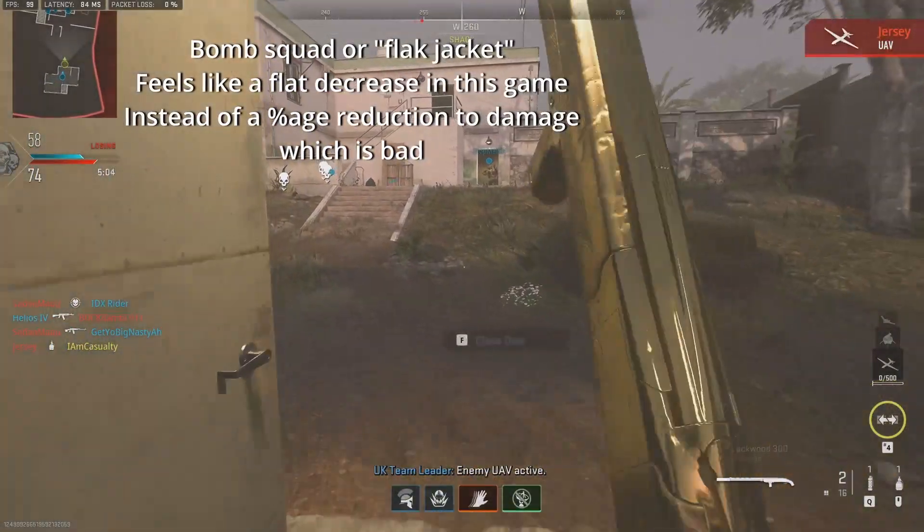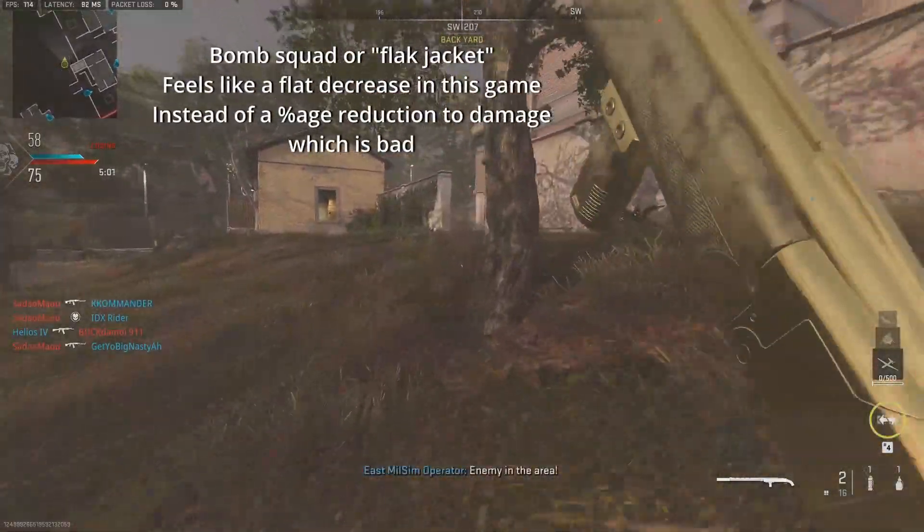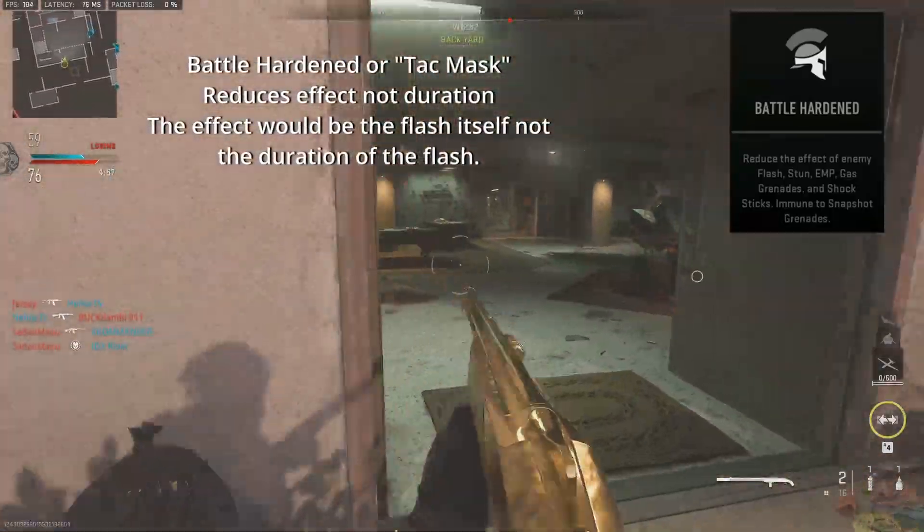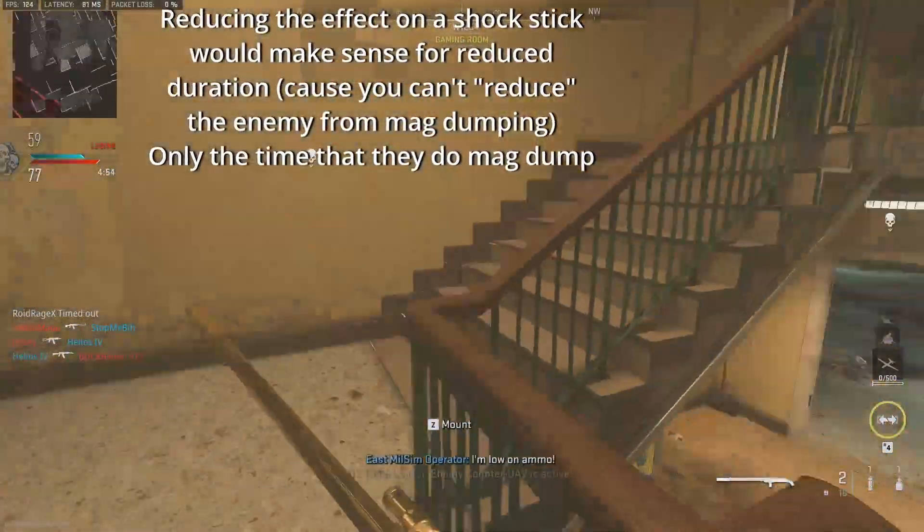They have Flat Jacket. It feels like Flat Jacket only absorbs like one explosive in this game, and Tag Mask doesn't do what it says it does. It says it reduces the effects, but I still get fully blinded — even when the flash lands behind me.